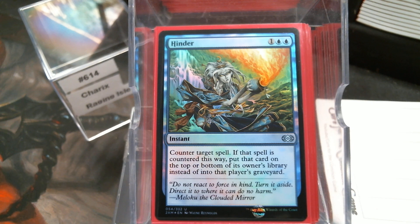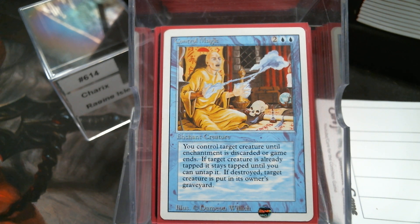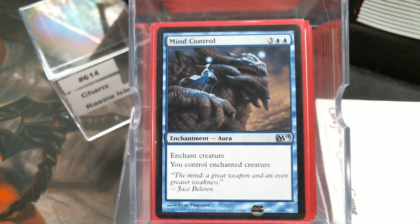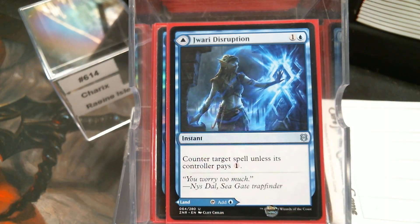There's another aspect of Blue removal — Control Magic. You just take it. It's actually probably some of the better removal, because you're minus a creature and I'm plus a creature. Control Magic, Persuasion, Legacy's Allure, Mind Control, Confiscation Coup. And I forgot a counter — the Geistblast Disruption. Would we pay two mana for a Force Spike? Probably not. But when we've got the option to have a land — I actually played this, drew it, played it, and they were tapped out. Turn to Frog — decent.